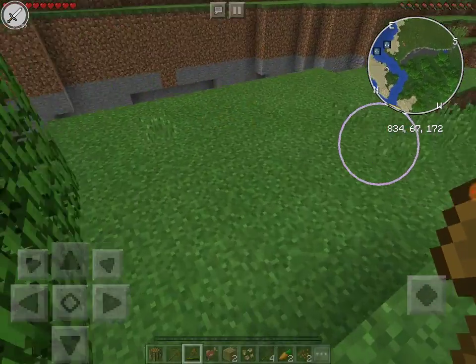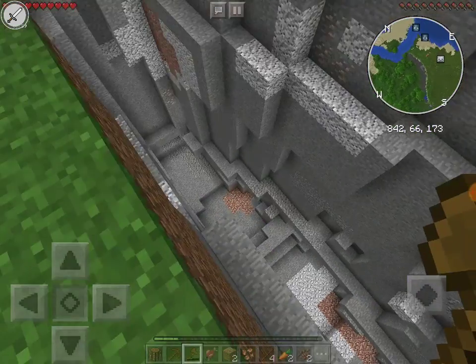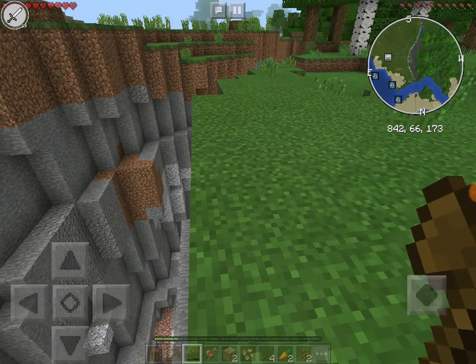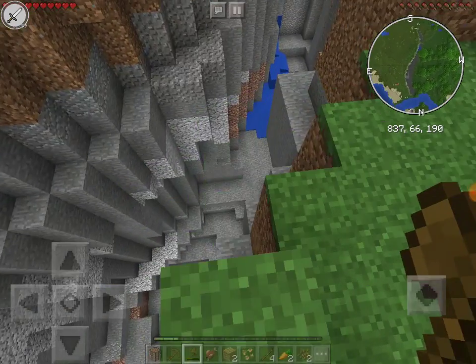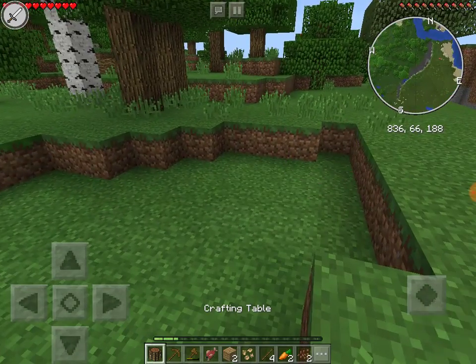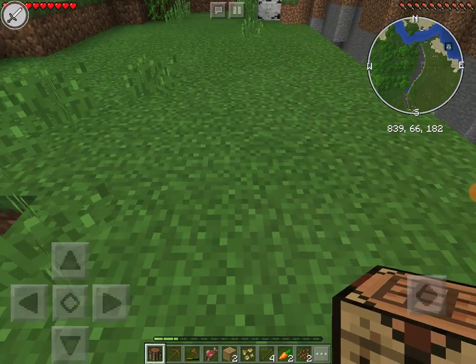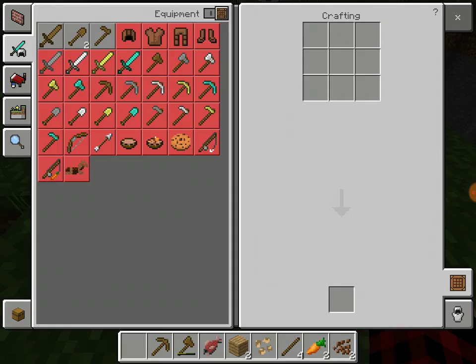We have a good start — we have some iron and that's about it. All right, only one crafting table — I'm allowed to break it and place it anywhere, that's the rule.